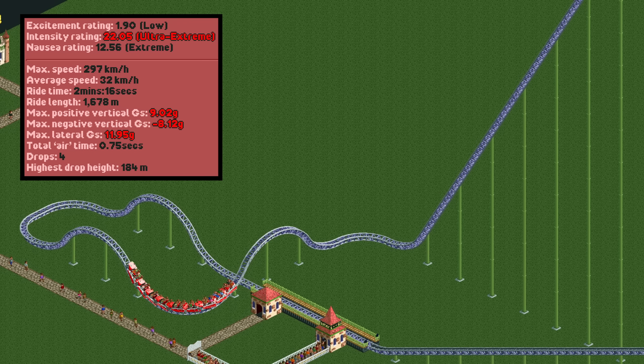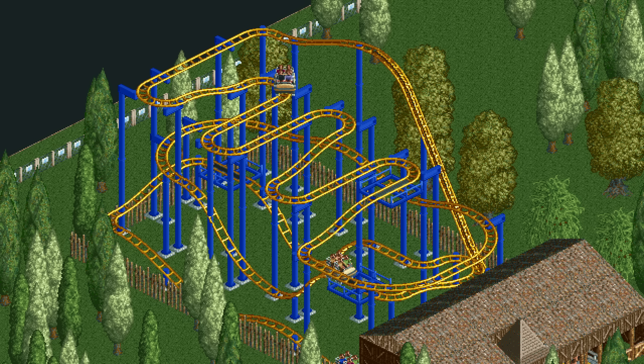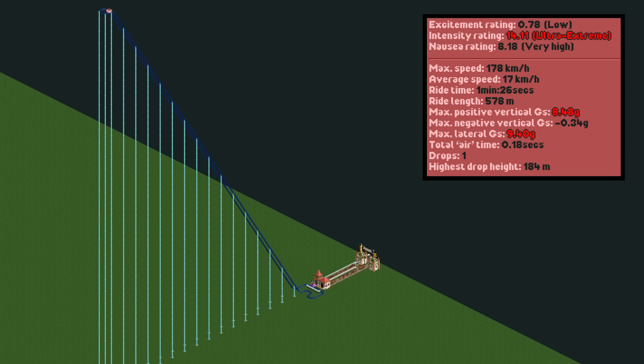You may think we could also beat the 11.95 lateral g's of the giga coaster by using the tiny turns that some coasters get, but unfortunately that doesn't work. Even if we use cheats to build a wild mouse all the way to the height limit of the game, it doesn't even reach 10 lateral g's. Pathetic.